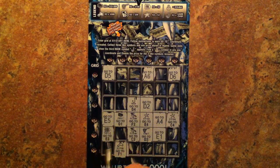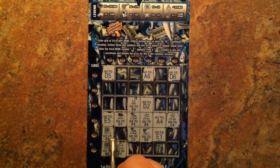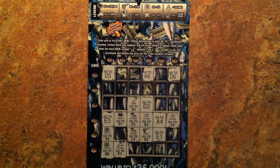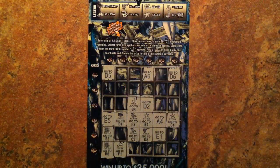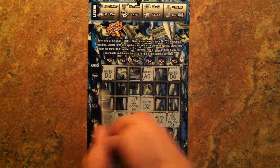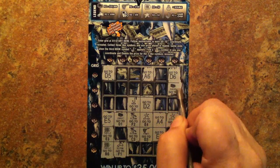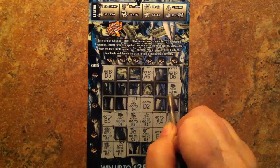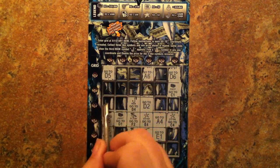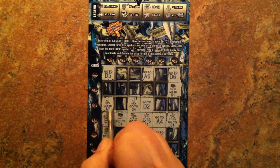Go to F1, and we found ourselves a second turtle. B6 — find our second chest. One more. C1. And we're over the second hook.